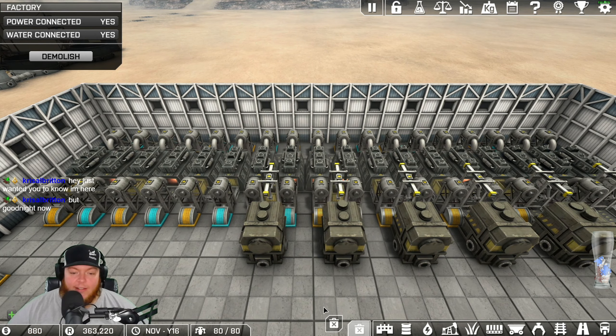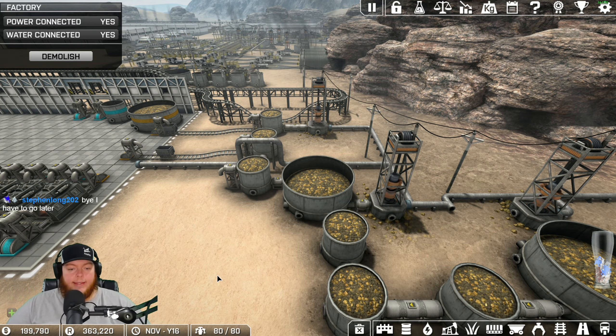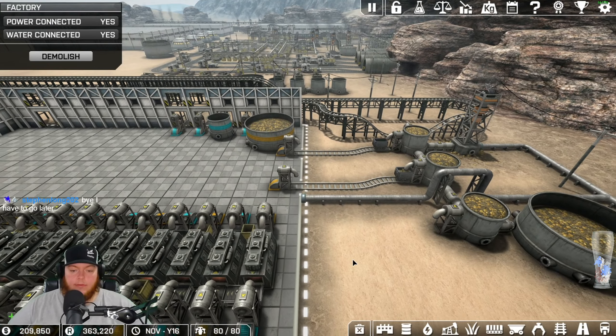I don't want a bunch of tanks of gold ore sitting around because that's a waste of money. I want to use the gold ore, I don't want it to just sit around. Are you going to put a third input in? I can if I need to, but this tank's staying pretty full. In theory we'd keep this tank at 120 in here, but we're actually gaining slightly.